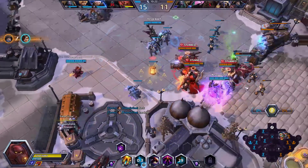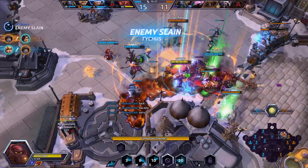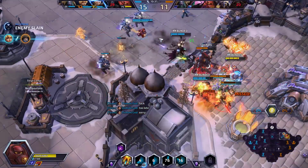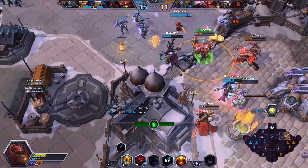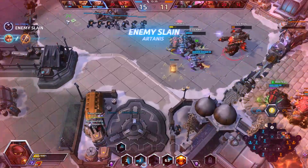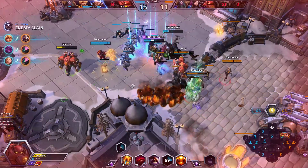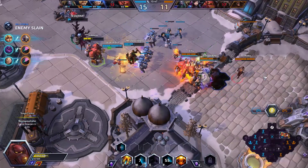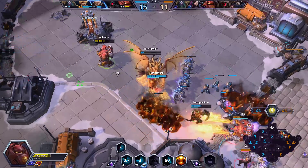There was a big fight happening up here — we want to get involved in this for sure. Let's charge up our thing. We got silenced — that's not good, going to stop us in our tracks. You need to be careful, don't want to choke up too much damage. Put this down for a slow, slowing them all. Slow's about to expire so we'll throw down the fire for some wave clear and a bit of extra damage. Chromie gets the kill.